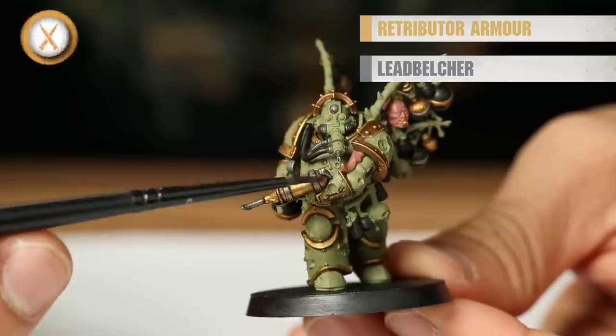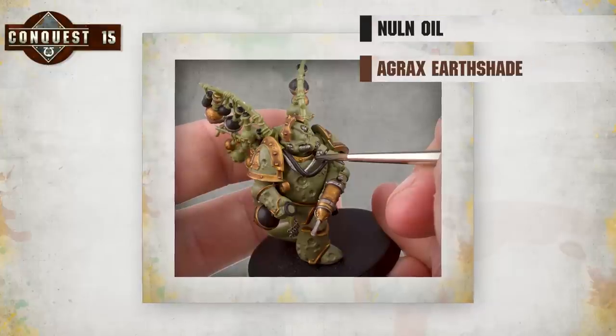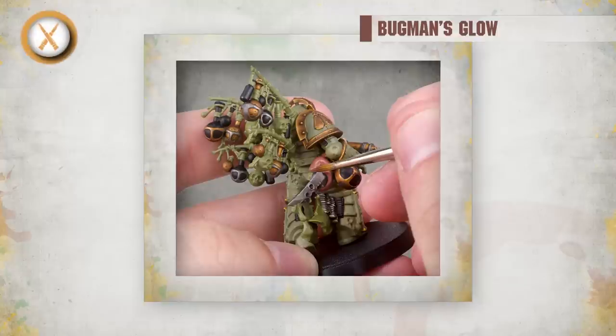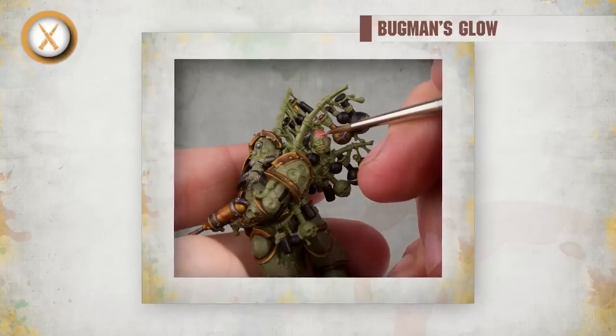Don't forget the injector pistol as well. Remember to use your shade paints Nuln Oil and Agrax Earthshade to add depth to the silver and gold areas of the model. The Biologist Putrefire has some tentacles and mutations like you've seen on other Death Guard, which should be painted in Bugman's Glow. He also has some blight grenades made from the heads of his enemies — these gruesome weapons should also be painted with Bugman's Glow.